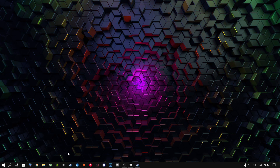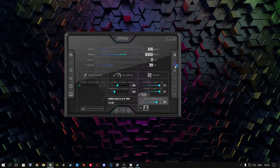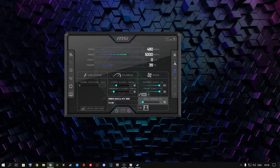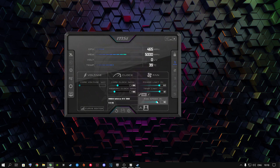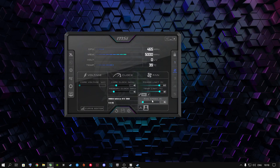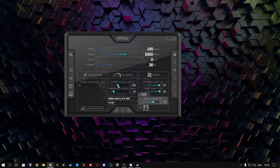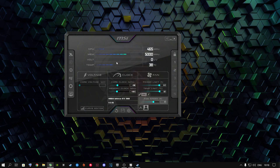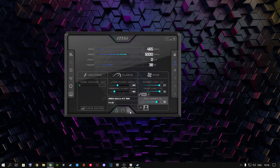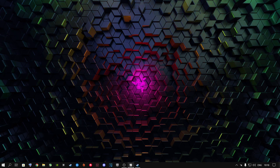I also highly recommend having MSI Afterburner installed. I have an overclock profile saved with +100 on the core clock, +100 on the memory clock, and fan speed at 90% when gaming. When I'm not gaming, I switch to a default profile. You can create your own overclock profile, find your sweet spot, save it, and apply it whenever you play.